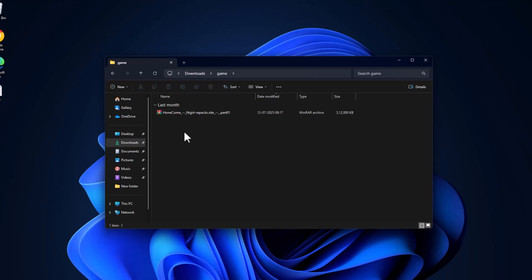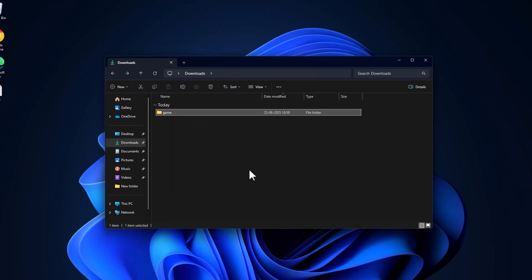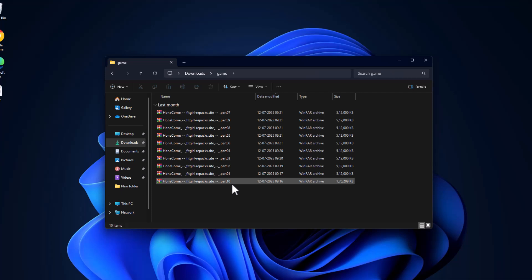To fix it, go to the location where all the game parts are and drag all the parts to the same folder. Now, as you can see, all game parts are here.